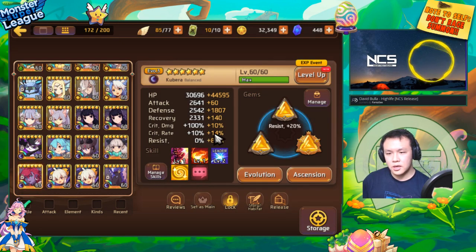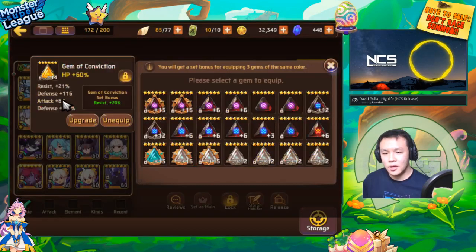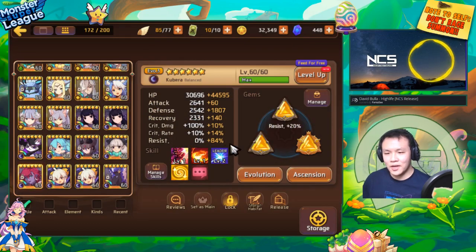She only has 24% crit rate, which isn't too good because she is a dark monster. I would have liked to have crit rate on all the substats — that would have been really awesome. But I did manage to get pretty high resistance on a lot of these gems: this one has 21% resist, this one has 26%, and this one has 17%. That last one's not too good — if it had rolled one more time into resist I would have max resist. But 84 is literally just 1% off from 85.